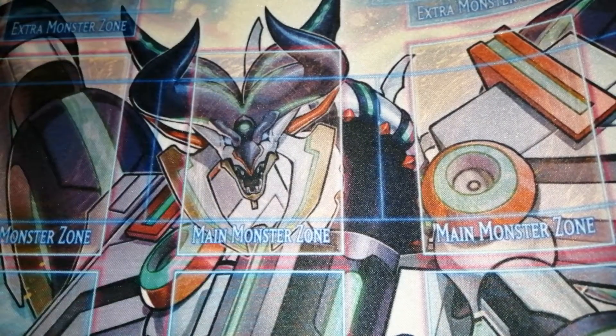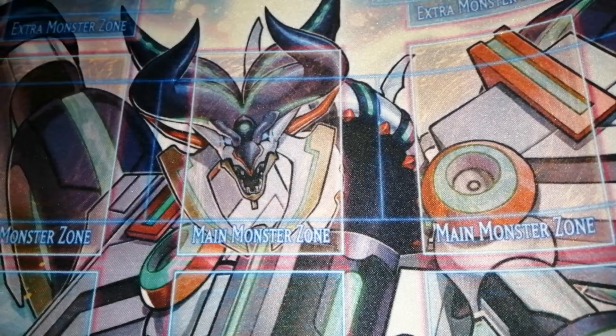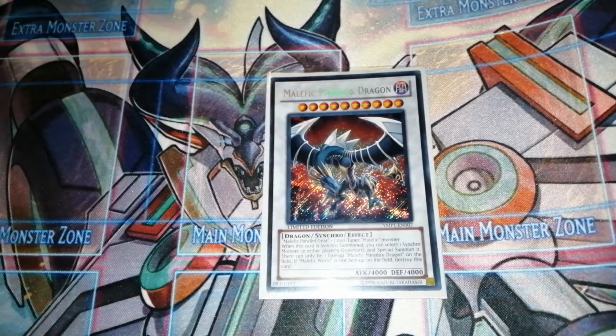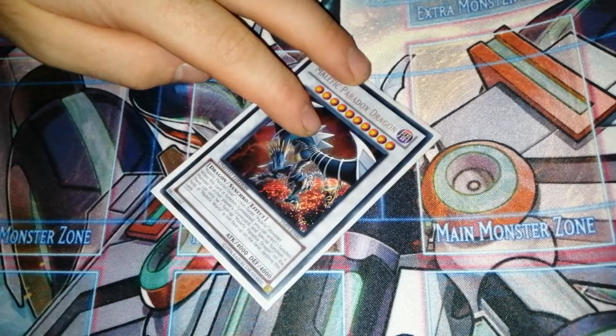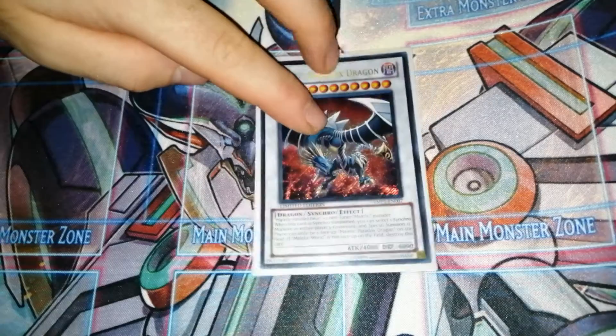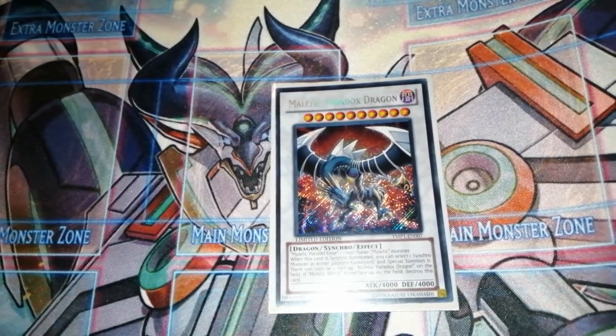There are a few cards I'm missing from the extra deck - the main one is the Geomathmech level 12 synchro monster, which you can run if you have it. I'm also missing another Malefic Paradox Dragon. When this card is synchro summoned, you can select a synchro monster and special summon it - that's going to be Malefic Paradox Gear. If you don't have Malefic World face up, this card destroys itself, so it's mainly good to pair with Malefic Paradigm Dragon.